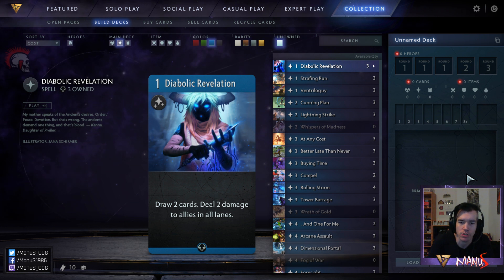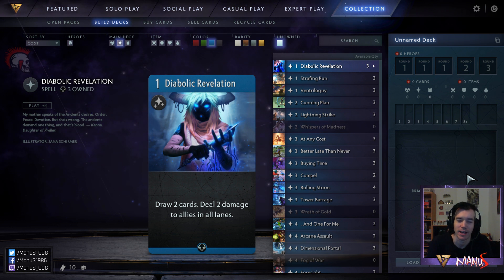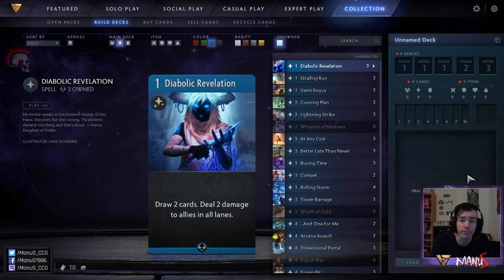First off we have Diabolic Revelation. This card is in my opinion a non-starter in limited. Sure, paying one mana to draw two cards is nice, but dealing two damage to all allies in all lanes is just way too much of a cost and super devastating in so many scenarios. The card is way too situational and has too big of a drawback.